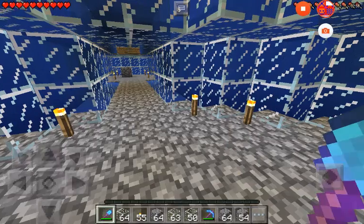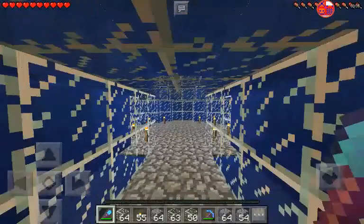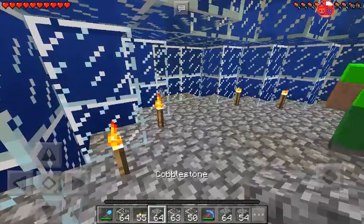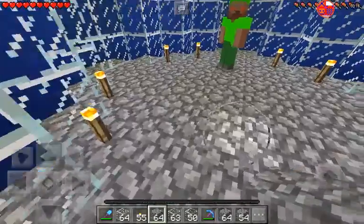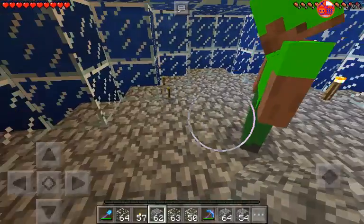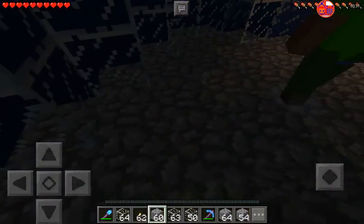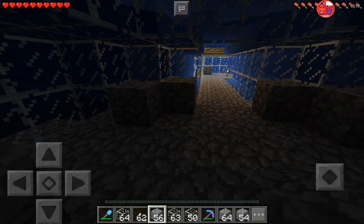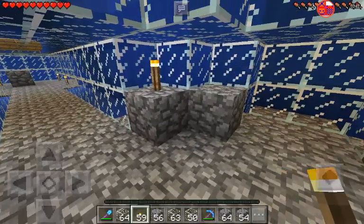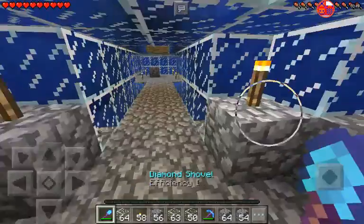Hey guys, so we're back and this is the new dome. It is pretty vague, not gonna lie. Can you take down all these torches? Don't break this cobble. This is how we can put torches on it, and then when the water floods in it doesn't break the torches. I'm gonna swim up and show you guys what it looks like from above.